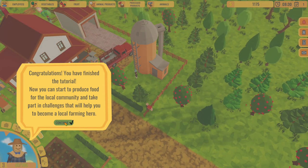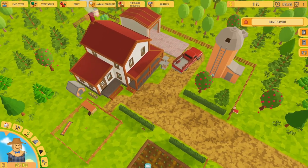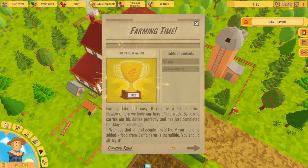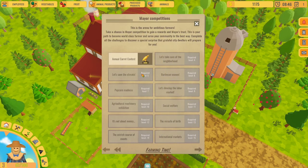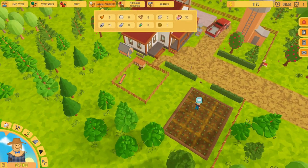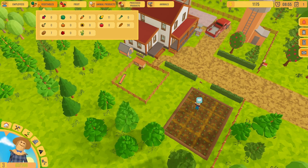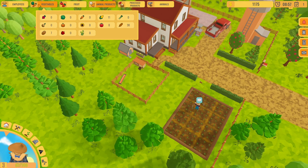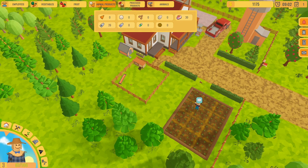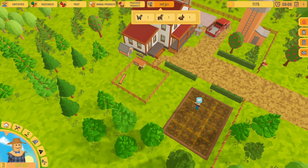I finished the tutorial! Now you can start to produce food for the local community and take part in challenges. The music is getting on my nerves a little bit. I can't do any more competitions until I level up a little bit more. Here you can see your inventory, your employees, everything you have. I already have corn and wheat - I'm not sure where that's coming from. I have apples, and more milk and meat than I bought. I've got some stuff I'm not sure where it's coming from.